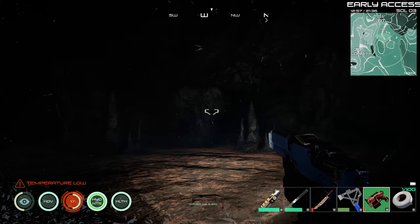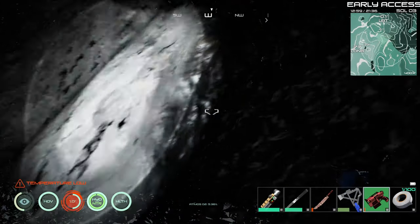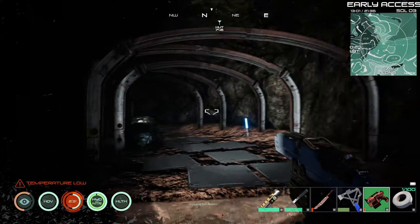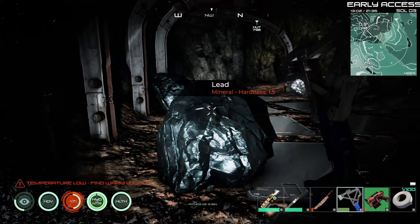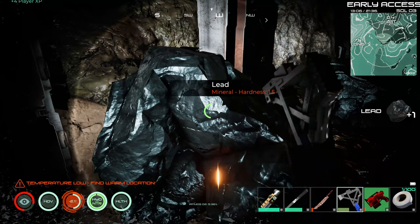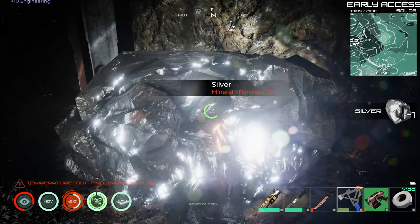I'm thinking we have to go this way. It looks like another dead end. Can we walk through it? No. I thought maybe it was like an illusion or something. Oh, what do we got here? What kind of minerals are these? Let's bust out our lead. I don't know if we have any lead gold at our base or not. What's this one? Silver. Oh nice, and we're able to get it.